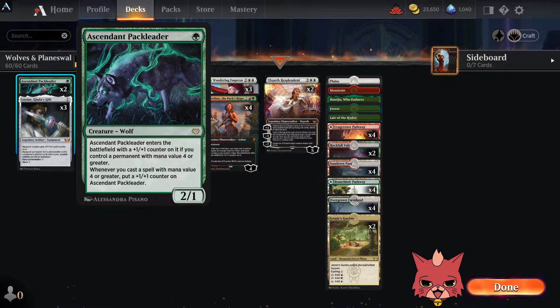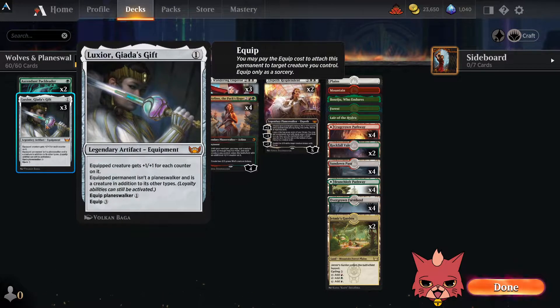In the build we have a couple Ascendant Pack Leaders and three Luxury Giada's Gifts on the front end. The counters on the Pack Leader are going to be pretty important if we have nothing else to equip Giada's Gift to. This is a legendary artifact equipment — equipped creature gets plus one plus one for each counter on it. That's any counter, not just plus one plus one counters. You can also equip it to a planeswalker for only one mana, which is pretty cool.